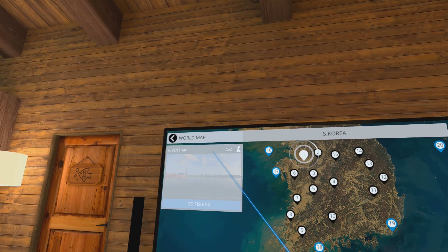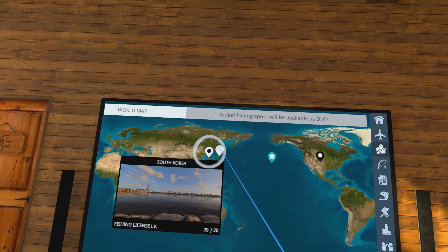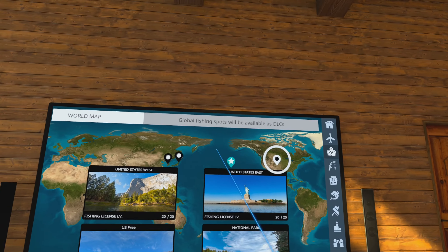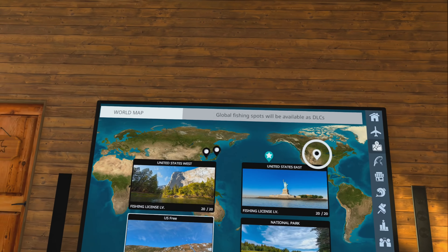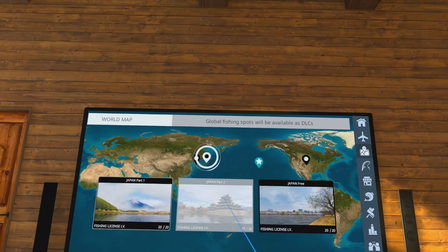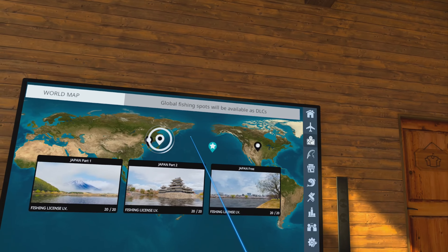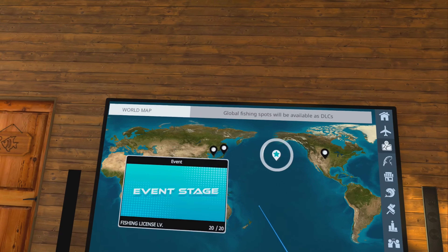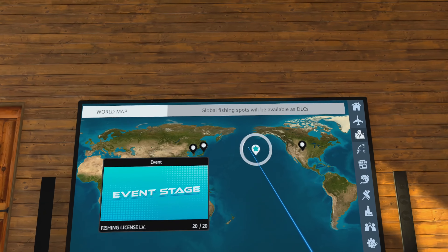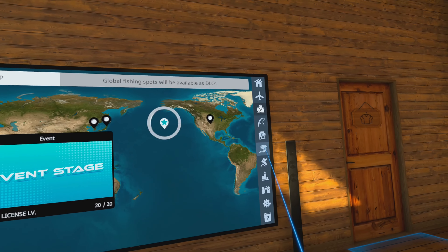Down here we have the map section. It starts off in South Korea. You can go back to the world map and select all your different locations — South Korea, Japan locations, Japan Free, all your United States locations, National Park, and U.S. Free that everybody gets. The other two are DLCs you have to purchase, as are Japan Part 1 and Japan Part 2. There's also a starred special event stage — currently there's an event going on and you can go in and catch the event fish.